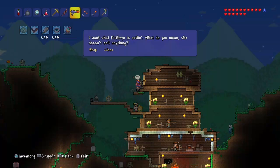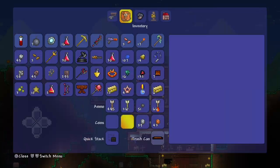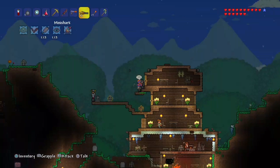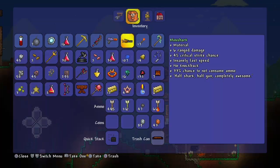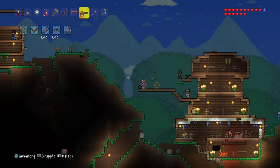Anyway, let's buy this shark. There you go — see, 35 gold. Now since we got the Mini Shark, it's a pretty beast gun. It does 6 ranged damage, 4% critical strike chance, so it's weak, but the speed makes up for it. It's a relatively weak gun but the speed makes up for it, and I think the Star Cannon is one of the most high-powered weapons you can get.